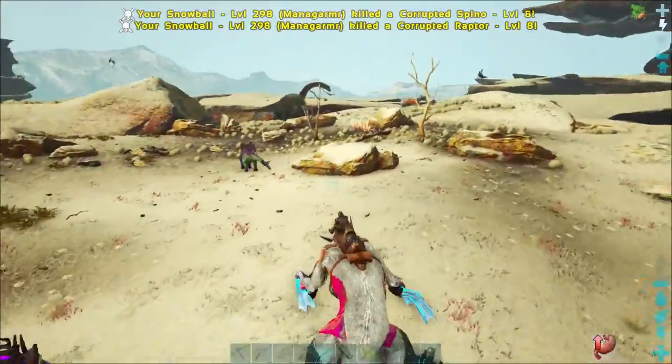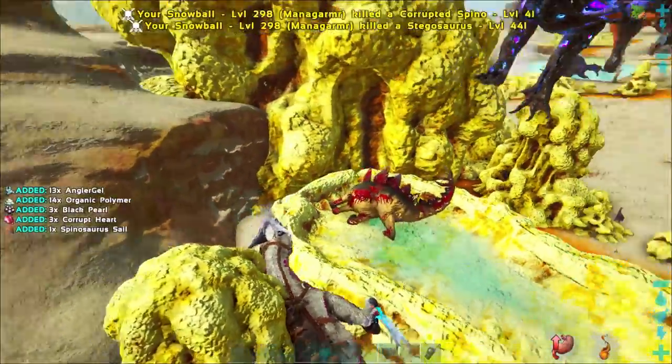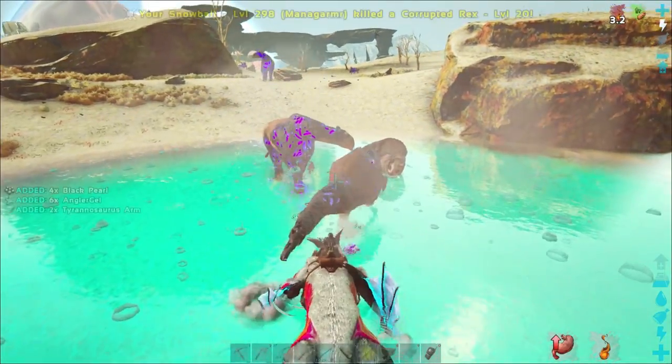Pretty much all you're going to be doing is killing a whole bunch of spinos and rexes. The added bonus of this method is it not only provides you with black pearls, but angler gel, leech blood, and corrupted hearts are also resources collected with this method.